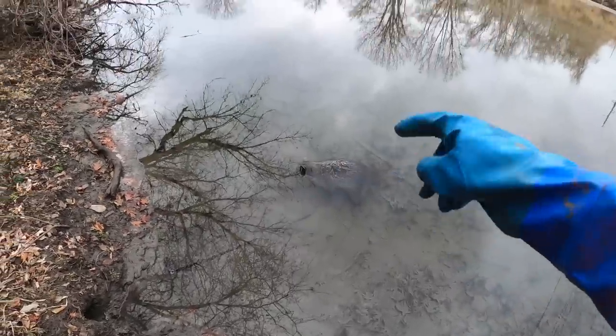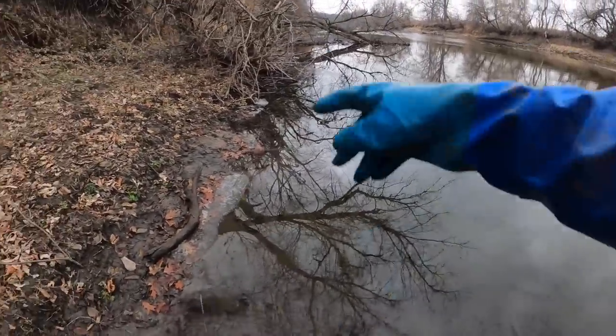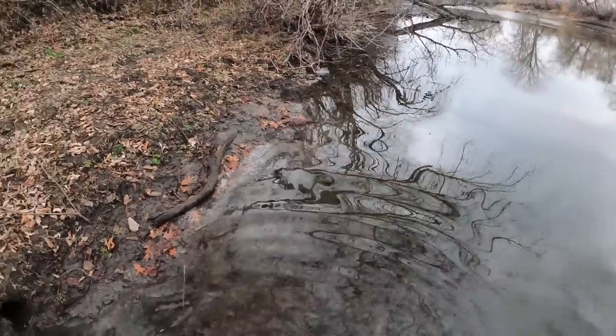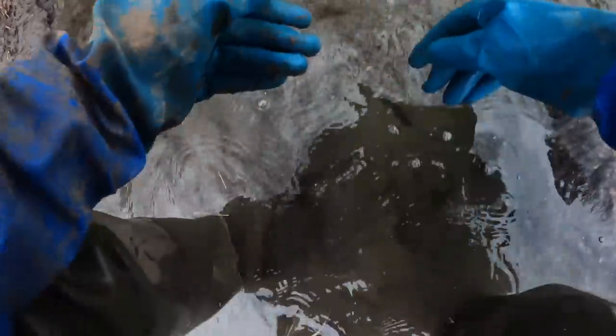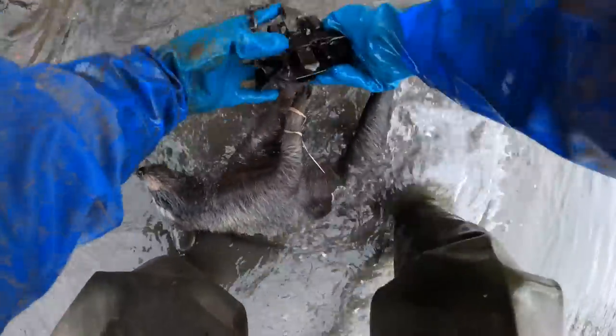Down in this big river, got a nice big floater here. Got another pocket and a beaver set in here - they didn't produce anything, kind of surprised. Normally this system is pretty good for coon - caught a bunch out of here last year. But that's a nice big 3x coon here. Get this drowner slid back up - my bait's still in the hole so it's still good, he didn't get to it.